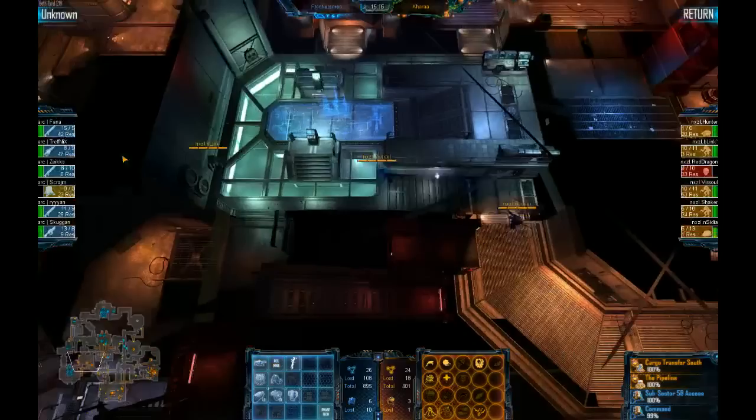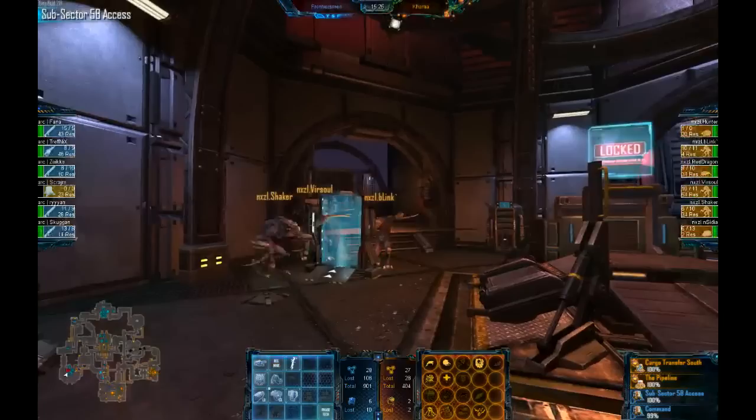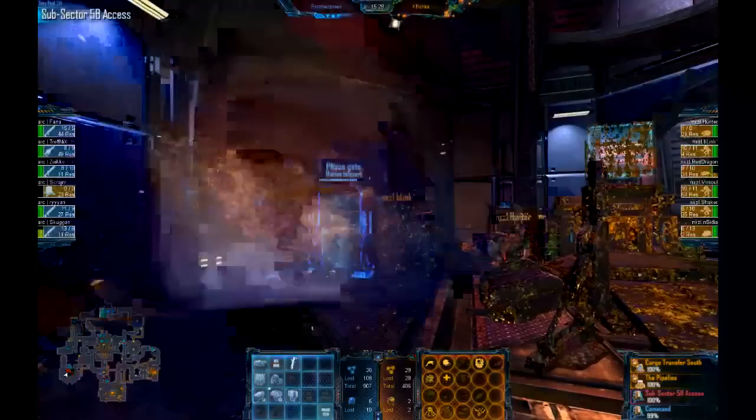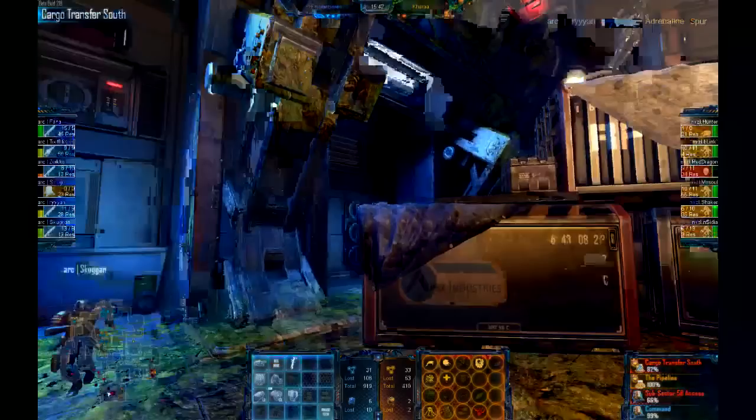It looks like they are doing it now — we've got 3 Fades grouping up and they will go for Sub Sector. They are all grouping up, even taking a gorge with them. This is a serious push for Sub Sector by Nexel. Marines, the command station is taking advantage — looks like the marines are going to rush both hives at once. Yeah, because they notice they cannot face back in time.